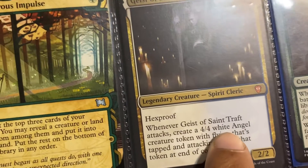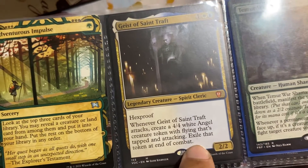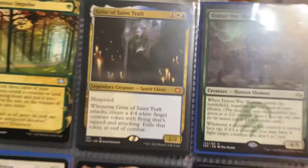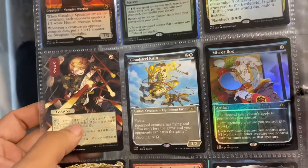Whenever Geist of Saint Traft attacks, it creates a 4/4 white angel creature token with flying that's tapped and attacking. Exile that token at the end of combat. So one colorless, white — early commander. You'll make some 4/4s that do some damage and you can do a bunch of different stuff with that.